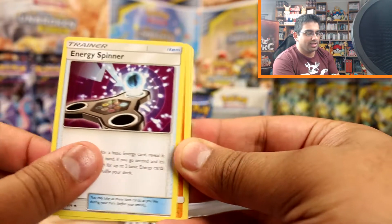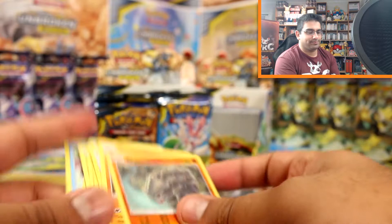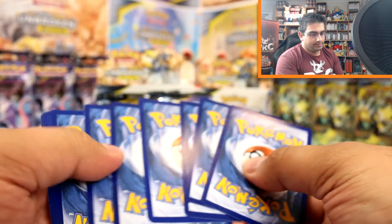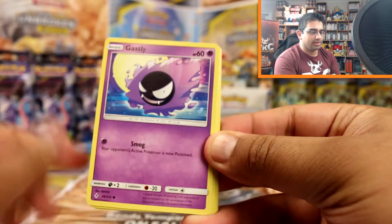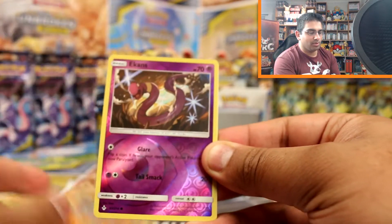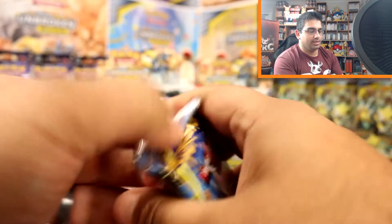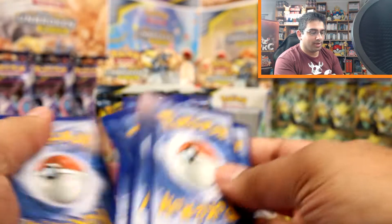Froki, Crabrawler, Oddish, Squirtle, Tentacool, Electric Energy, Triple Acceleration Energy, Energy Spinner, Raihorn, Devolved and a Marowak. Then we have Glameow, Growlithe, Ghastly, Togepi, Pikachu, Fairy Energy, Croconaw, Graveler, Hitmontop, Ekans reverse and a Genesect. That's alright! Tell me guys, what is your favorite artwork in this set so far?